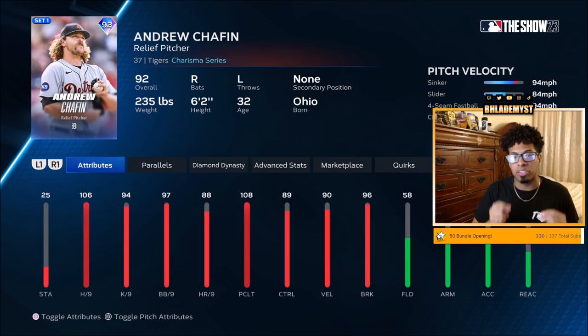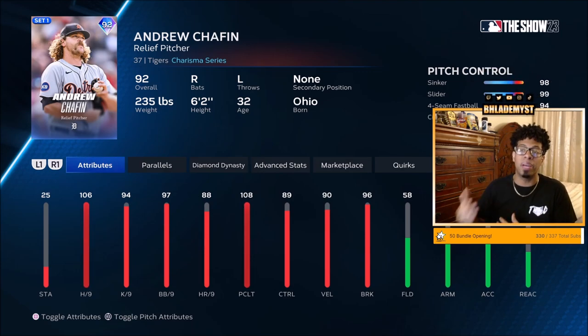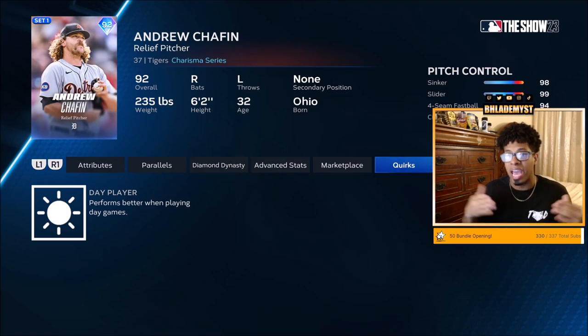Honorable mention number two is going to be Andrew Chafin — 106 hit per 9, 108 pitching clutch, with 89 control, which is very good. The lowest control he has is that circle change at a 67, and then everything else is a minimum of 94. Why is he an honorable mention and not top 10? Because he has no outlier on the sinker or fastball, and as you all know, speed kills on the higher difficulty.